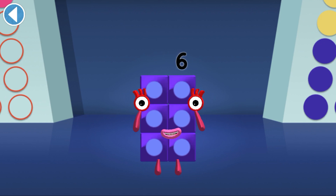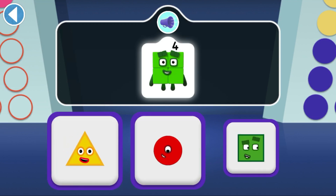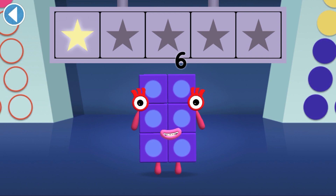Tap on the right answer. Four likes to be square. Which shape is square like four? Yay, well done, you've won a super shiny star.